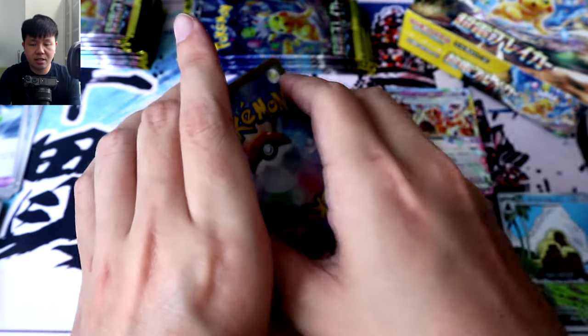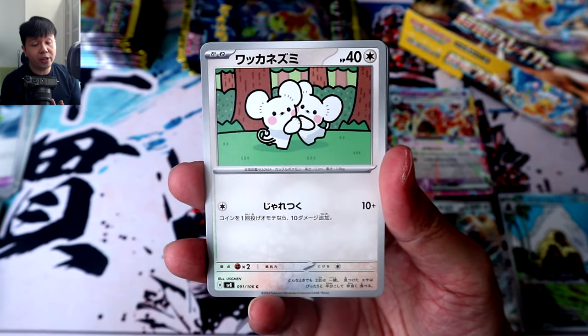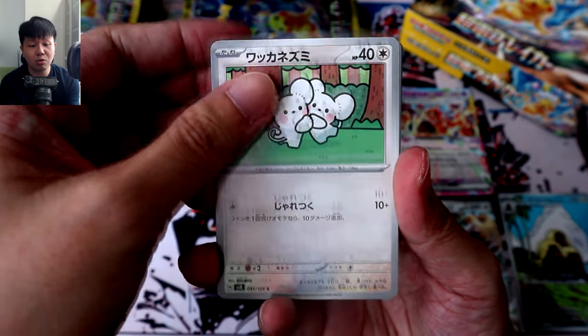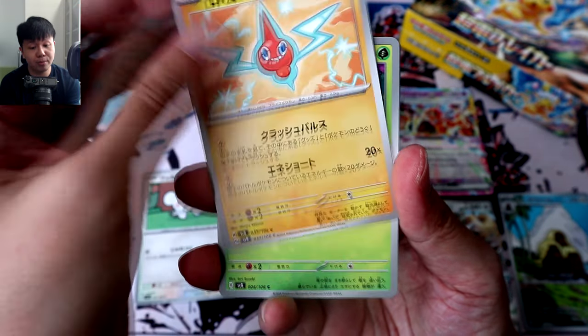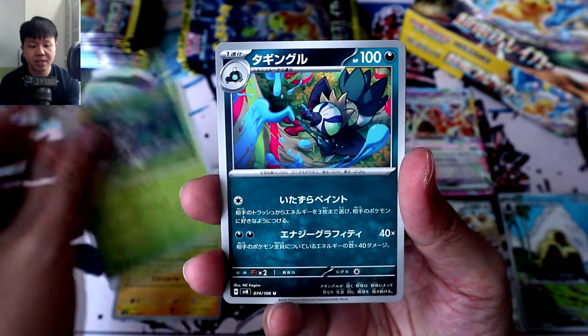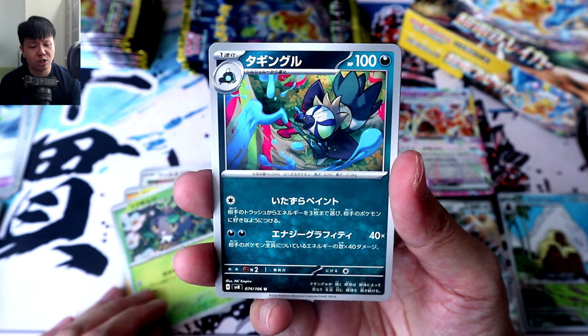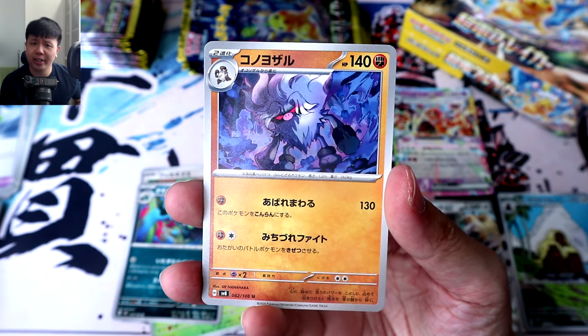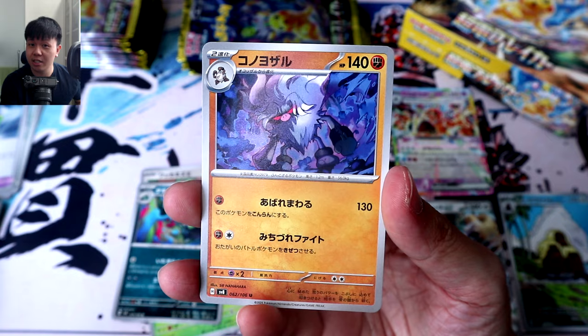Pack 8. This is Tandemaus, the evolution with the kids is Maushold. Rotom, hi. Scatterbug again. Grafaiai — hopefully I got his name right — and we're ending off with Annihilape, looking absolutely ready to annihilate something.